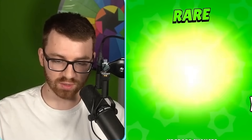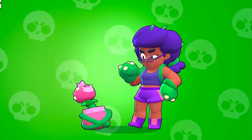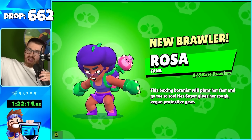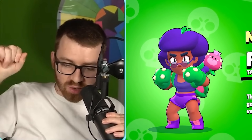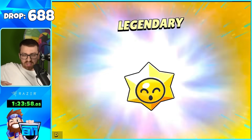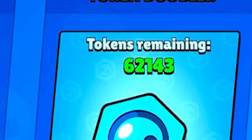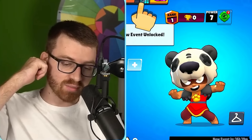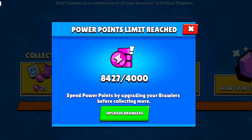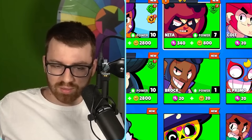It's reduced 75% off — is that because you're unlocking your first Epic, similar to how Legendaries are reduced? Either way, I'll take it! Rosa, welcome to the party! Another Legendary — we got a gadget for Bull, that's actually a good one. 62,000 token doublers — these provide a lot of value for tokens. The power limit is still 4,000, but Star Drops probably bypass that since they don't expect you to open a thousand of them.